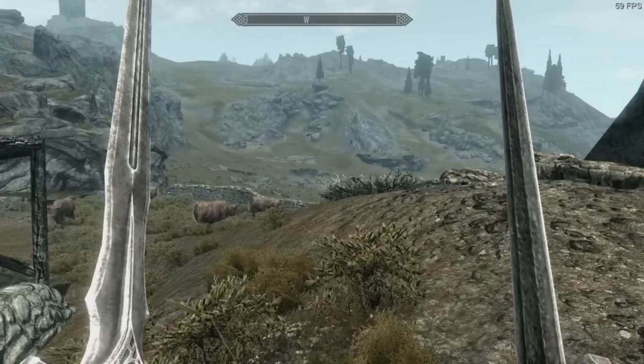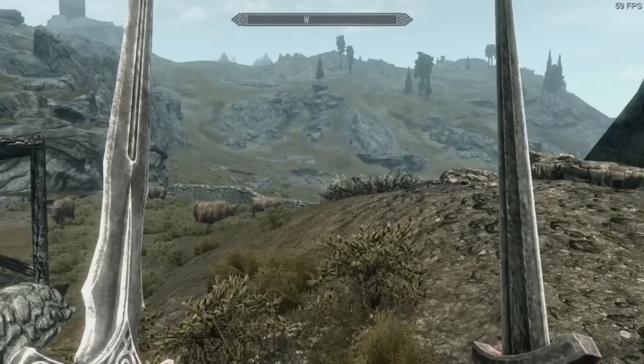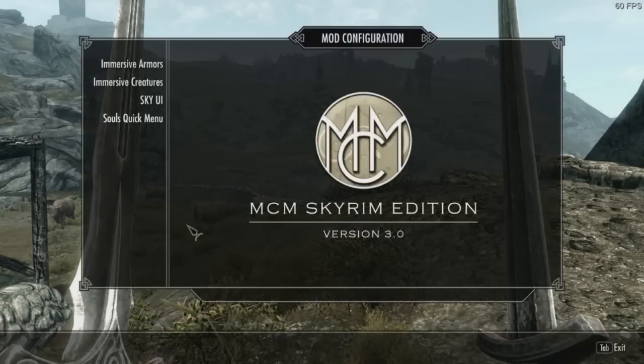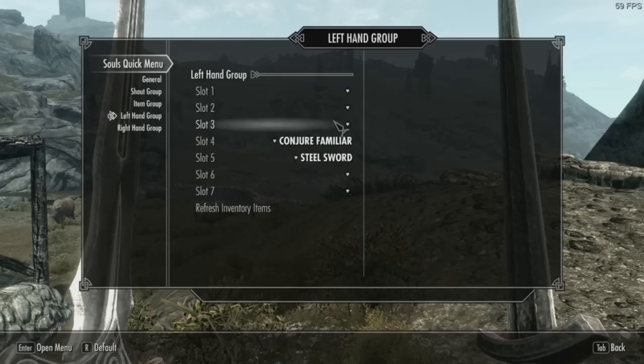One of the other features a lot of people asked for was the ability to put unarmed into the queue. I've added that as well. However, since unarmed empties a slot through assignment mode, you have to add it through the lists. These options are hard-coded so nobody should have any trouble with them showing up. I've added an option for two-handed or one-handed — so if you wanted both hands empty, you wouldn't have to line up your queue slots; you can just assign two-handed there.